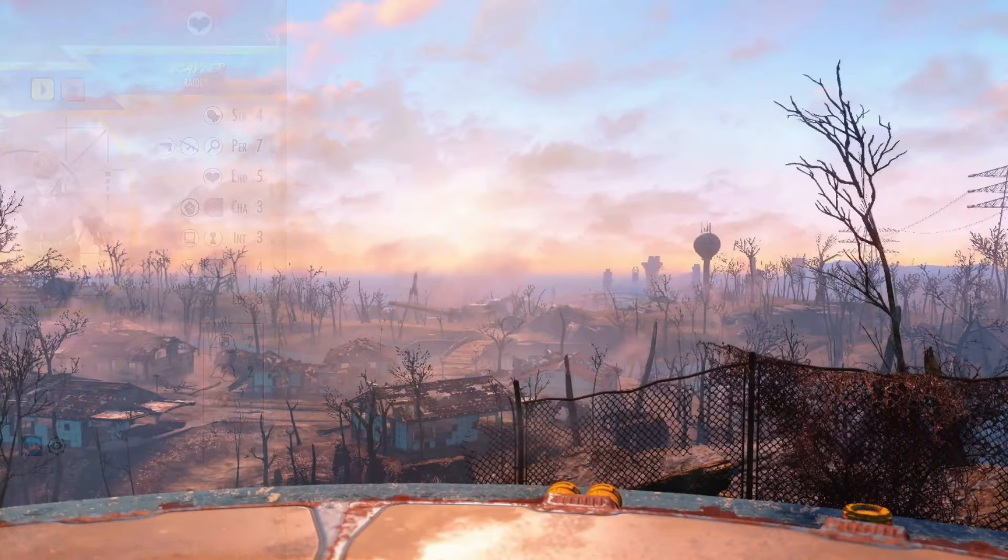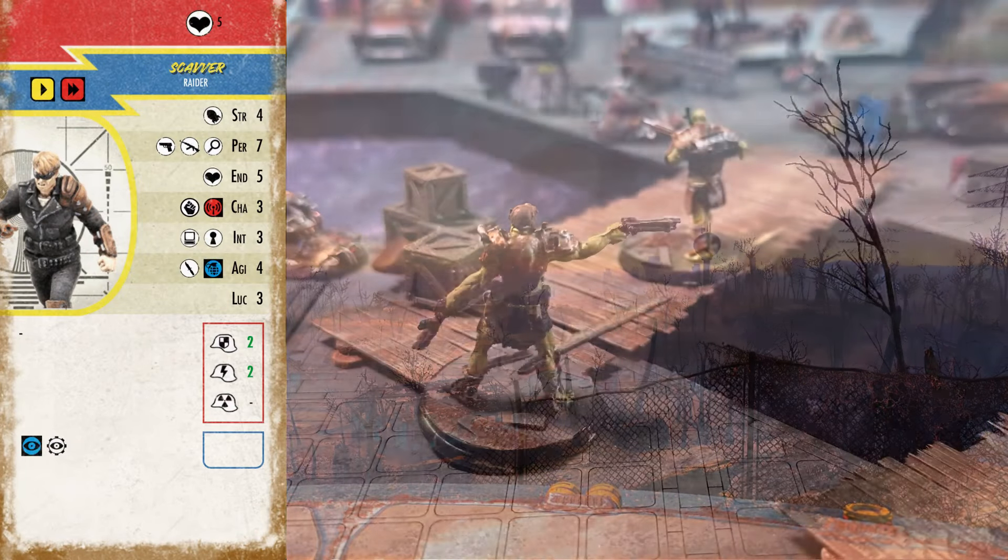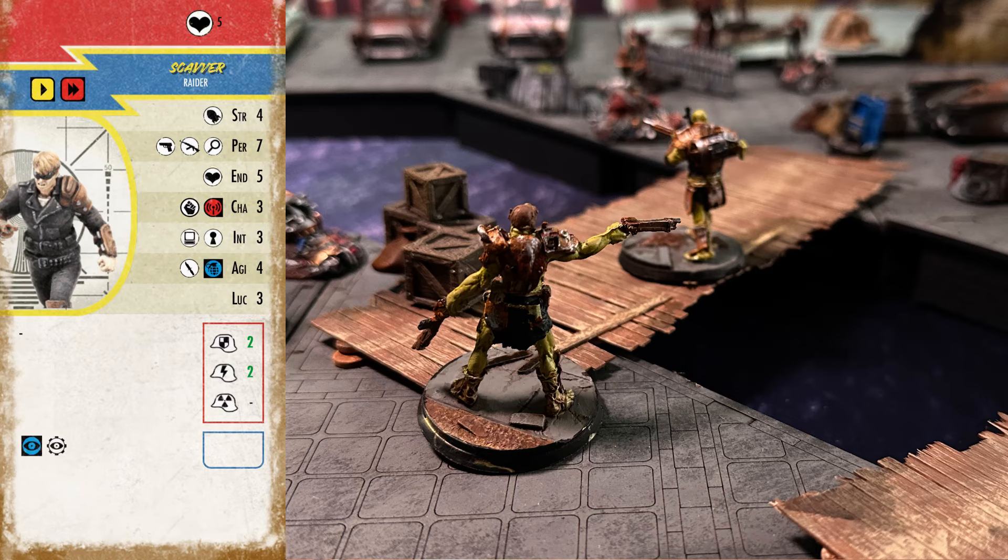Welcome Wastelanders to this Fallout Wasteland Warfare tutorial game. In this playlist we've talked about a lot of things — gone over why you should be interested in the game, some dipping your toe into the lore, as well as learning how to get started in collecting stuff. But now I want to pivot and go into more gameplay. How do we bring this to life on the tabletop? We're going to begin that with how I want to do content in the future.